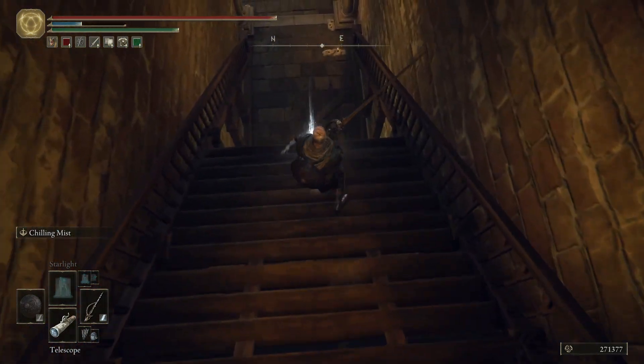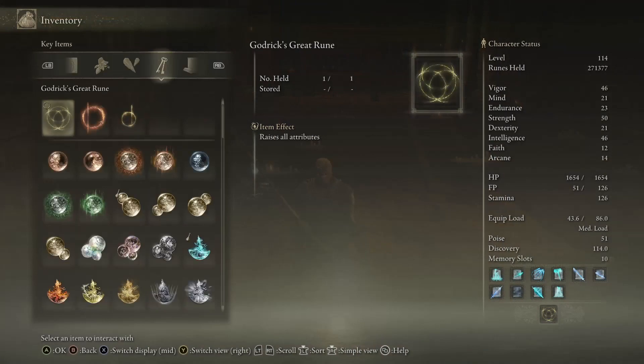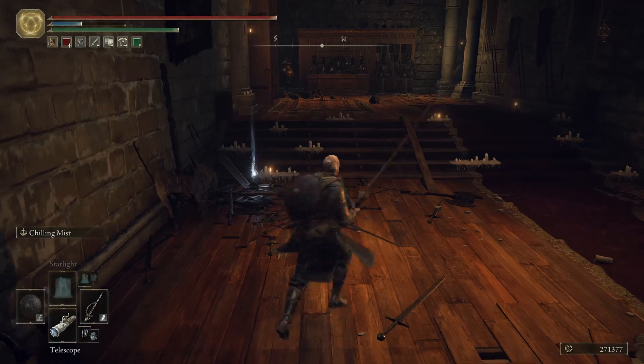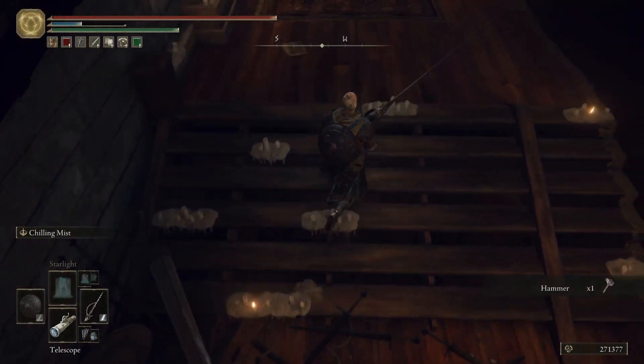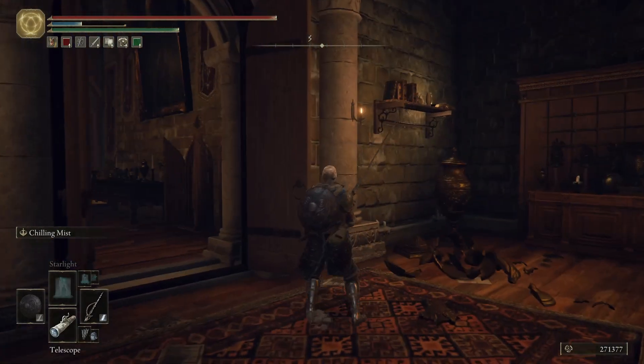We can grab what's on the stairs carefully. We find a Smithing Stone level six. We find the Sanctified Whetblade — very nice. 'Sanctified whetblade with a cipher engraved, can be used as a whetstone knife. When applying an affinity using a physical or golden type ash of war, an additional affinity of sacred or lightning can be chosen.' So now we have access to lightning and holy affinity. We find Huig's Hammer: 'Hammer comprised of a large stone affixed to a metal handle, originally a blacksmith's tool. The art of smithing is said to have originated among the giants.' Interesting.